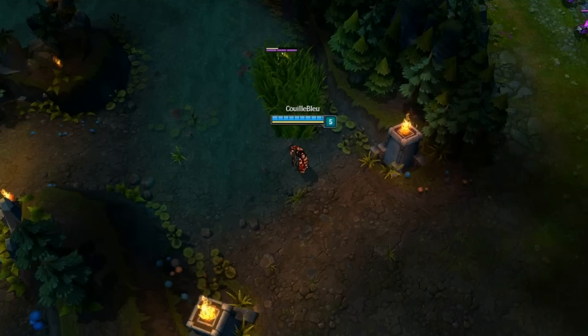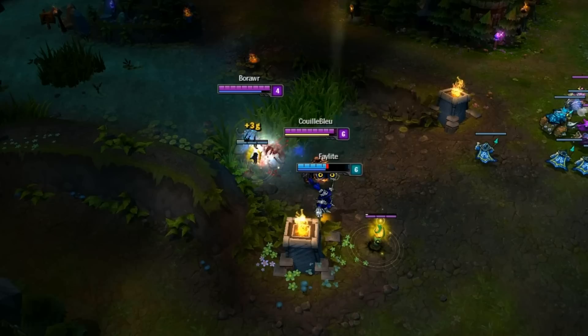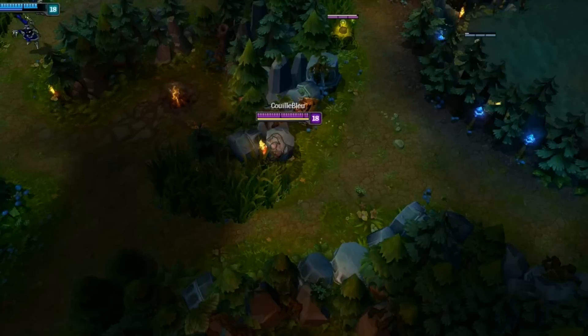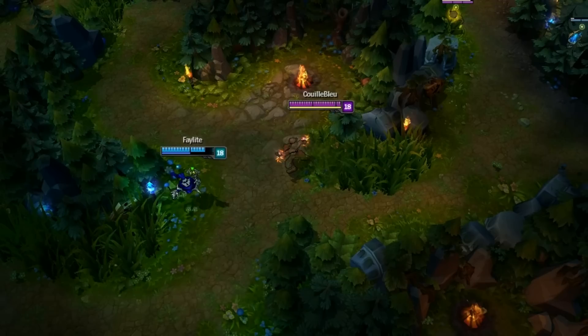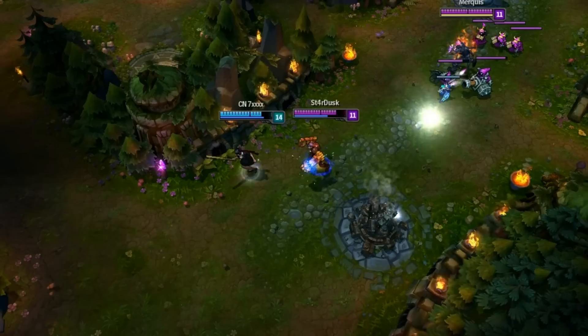Surprise, motherfuckers! Helping other lanes is good and all, but when you do most of the work and the kill is right in front of you, there will always be one greedy player that will use Flash at the last second just to steal all the glory. So what you must do is keep your kick until you're super mega ultra sure you can land the killing blow. And please don't throw away the leash and accidentally save the enemy when he was clearly dead.